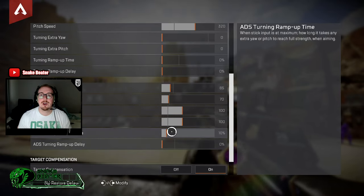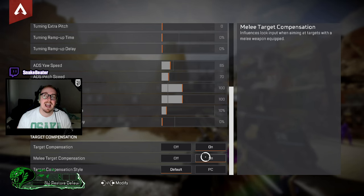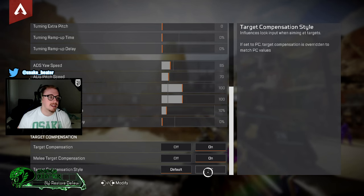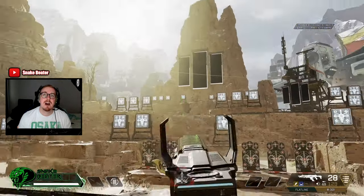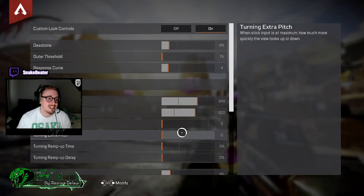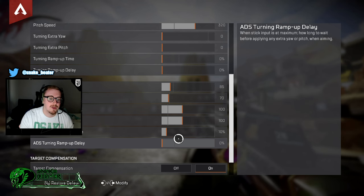For the final settings: keep target compensation on — that's your aim assist. You can also turn on melee compensation, which is aim assist for punching. Finally, target compensation mode — if you're playing on PC crossplay, you might start practicing on PC, but default is the way to go for controller players. That's everything — I hope I've explained ALC settings well enough. They're not easy but spending time on them will really help your game.